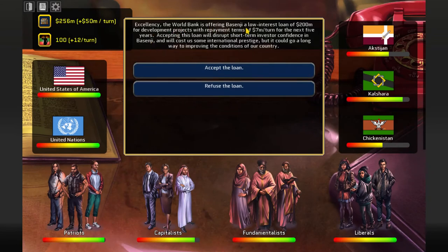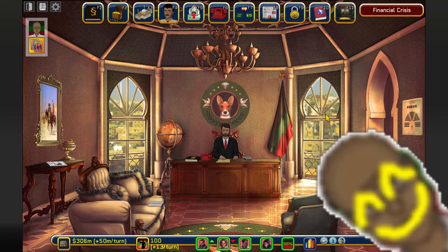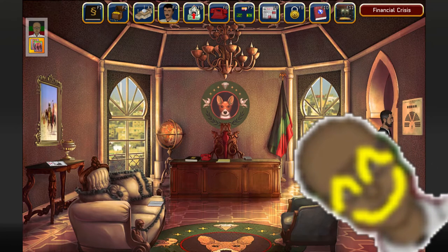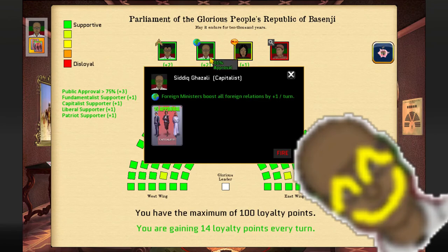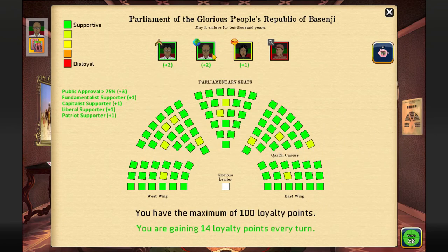The World Bank is offering Basenji a low interest loan of 200 million for development projects, to be paid back in 7 million tons over the next 5 years. I don't need this at the moment. This guy is happy because I managed to get the President of the United States to visit my country.